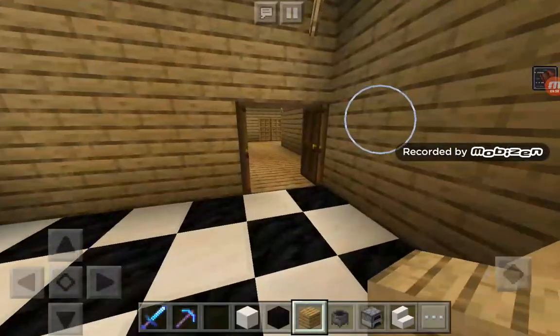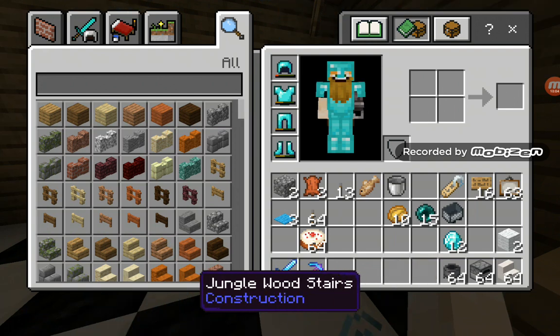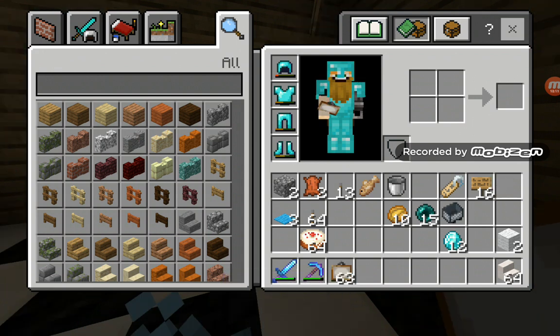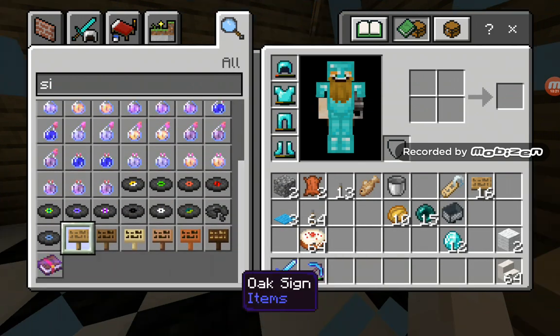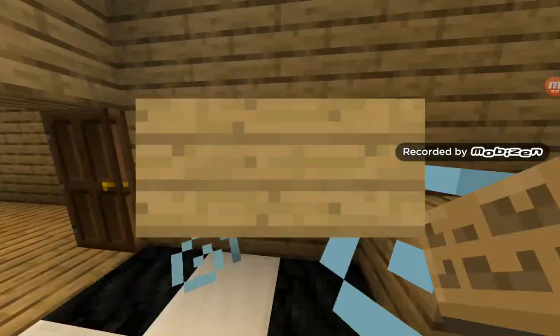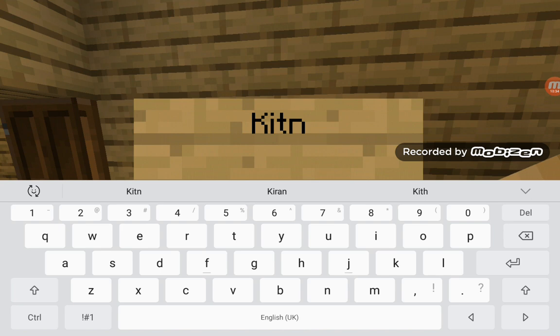Okay guys, I'm going to end it here. I'm going to get rid of all of this from my inventory. I think we should put a little sign down - signs saying 'Kitchen Rules'. I'll put that here. So: kitchen... grills...